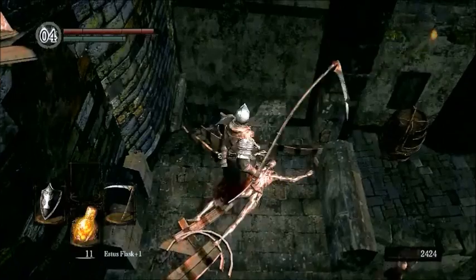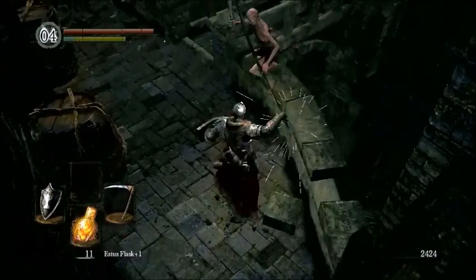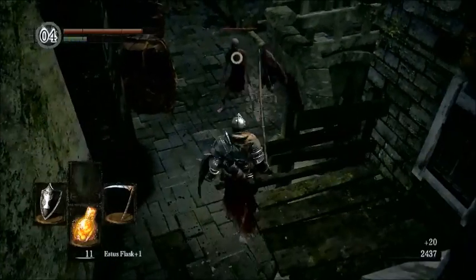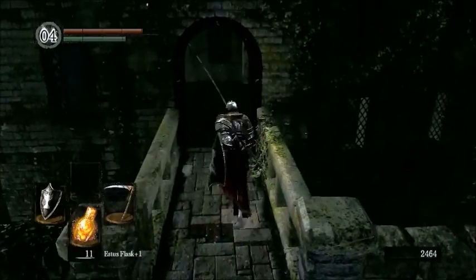So over here is just another soul item — it's pretty simple. The rest of this area is all where we've been before. These guys are pretty simple, but if you let them flurry on you, you're pretty much screwed.